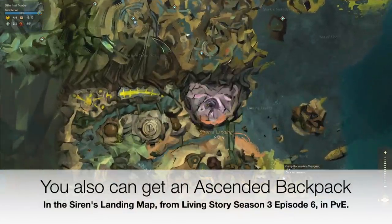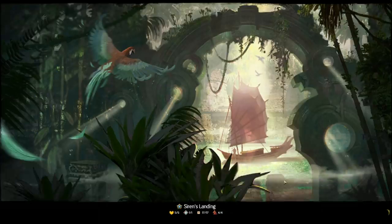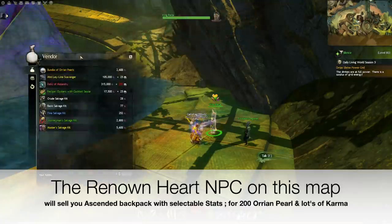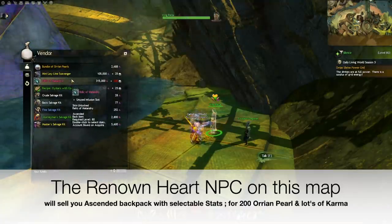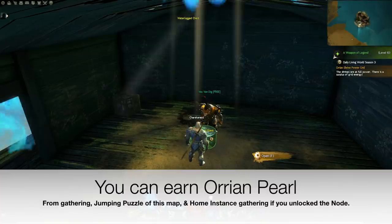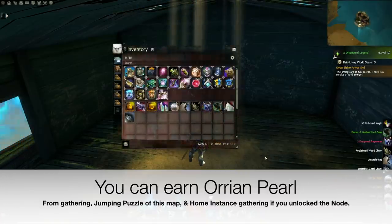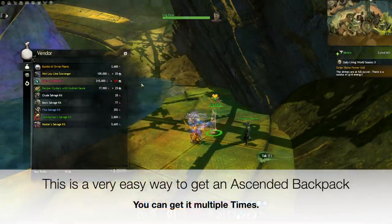You can also get an ascended backpack in the Siren's Landing map from Living World Season 3 Episode 6 in PvE. The renown heart NPC on this map will sell you an ascended backpack with selectable stats for 200 Orrian Pearls and lots of karma. You can earn Orrian Pearls from gathering, jumping puzzles on this map, or home instance gathering if you unlock the node. This is a very easy way to get an ascended backpack.